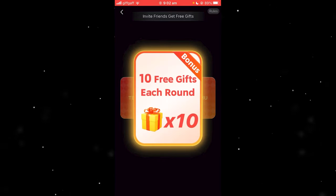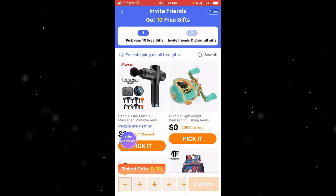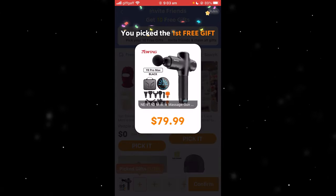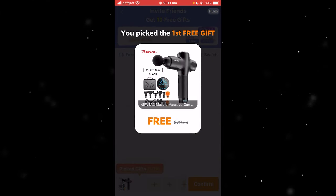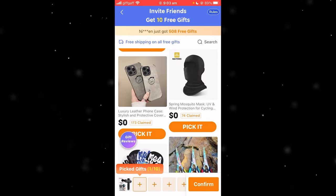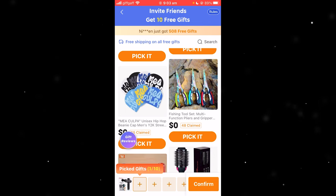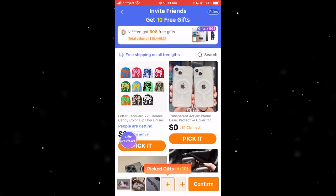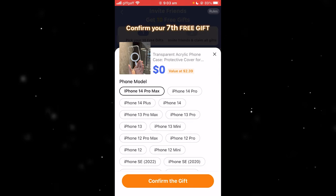You just want to pick one of these cards — it doesn't really matter. You basically just want to choose these gifts. As you can see, I've got an extra five, so I can pick 10 free gifts. Make sure you're choosing things that you actually want to get. As you can see, all of these items are completely free — they all say zero dollars.